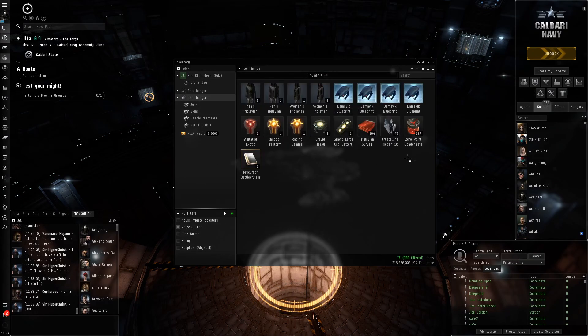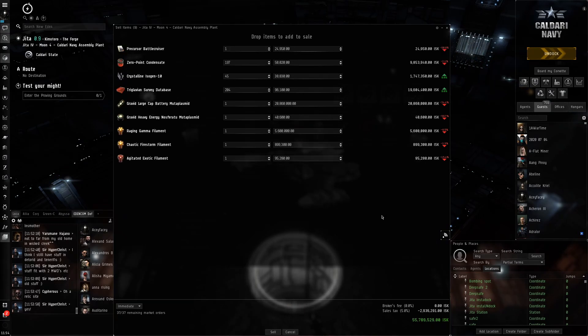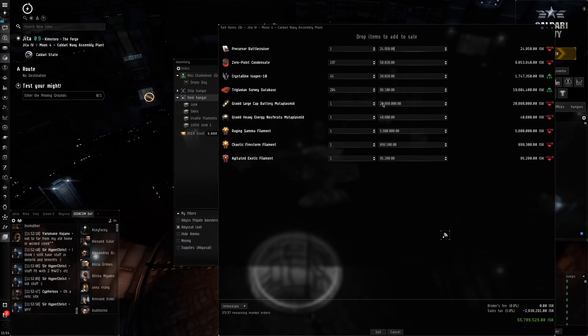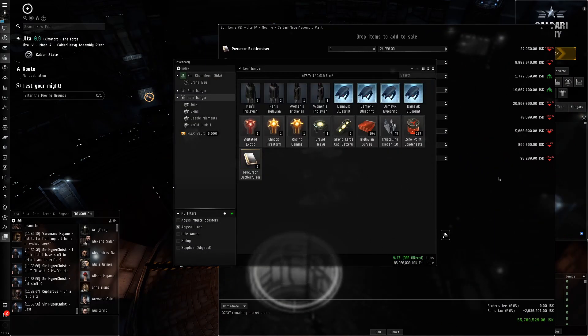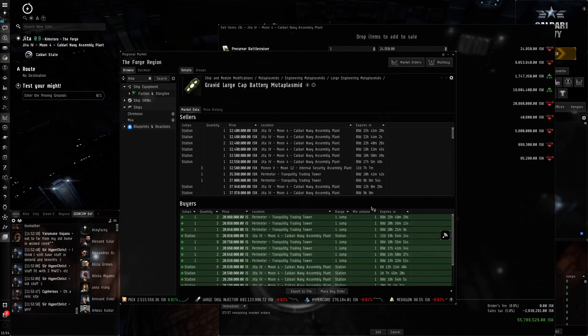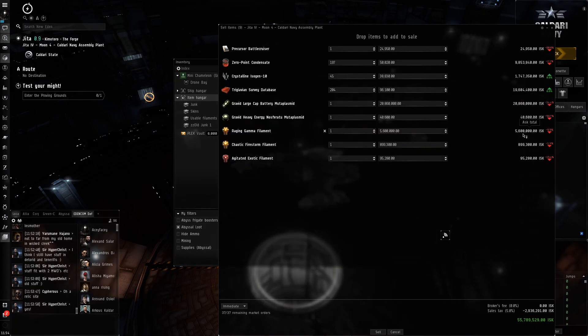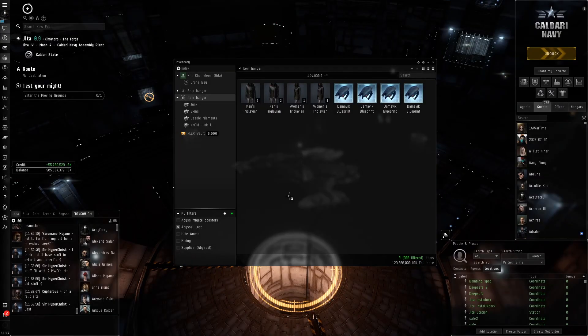I go into my item hangar and I can just sell them here. I got this abyssal loot filter from some guy in the abyssal luck community. What the heck — we had 86 million showing but we're only getting 55 million? That's a real ripoff. I think it's this large cap battery that's gone down a lot in price — it's worth 40 million. Let's see if anything else has gone down a lot. Doesn't seem like much else; survey data always seems to be on the decline. There we go — 55 million.